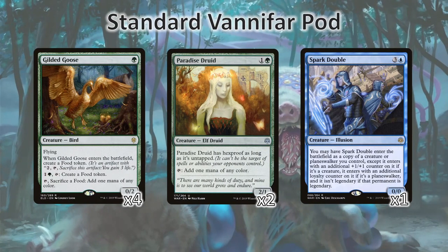To get this off the ground quickly, we need our Gilded Geese and Paradise Druids to ramp us on some mana. We also have Spark Double here, which can in a pinch fill in for any of these creatures when we need extra copies of them. Most likely it's going to come in as extra copies of the Grey Merchant of Asphodel if we drew one when we didn't need to.